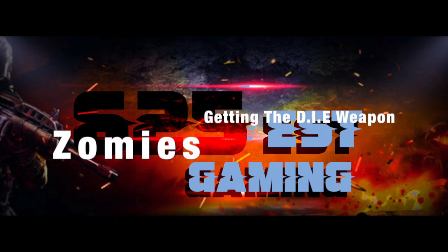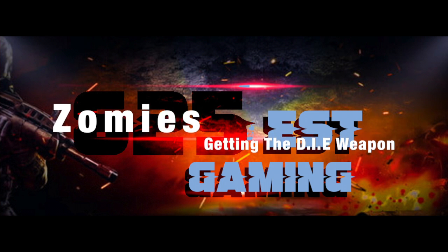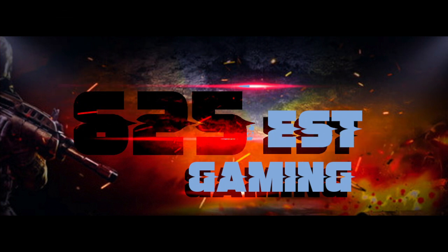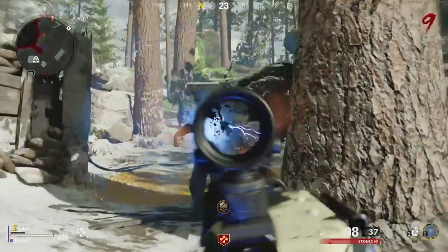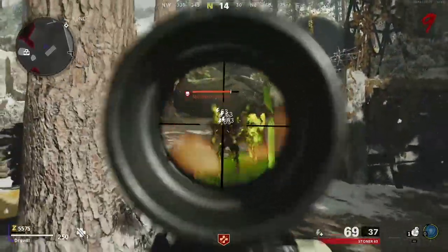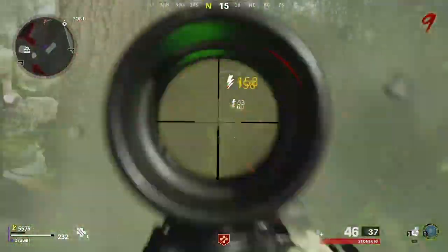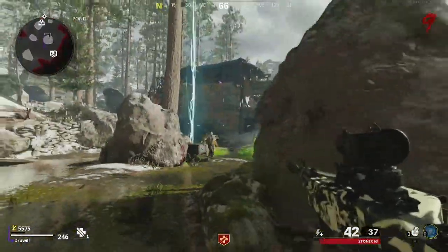Welcome back to 625 EST Gaming. In this clip we're going to show you how to get the D.I.E. weapon. This weapon is needed to get the other parts. First thing you have to do is get rid of that green, disgusting, filthy, getting-on-your-nerves, throwing-slime-at-you zombie.